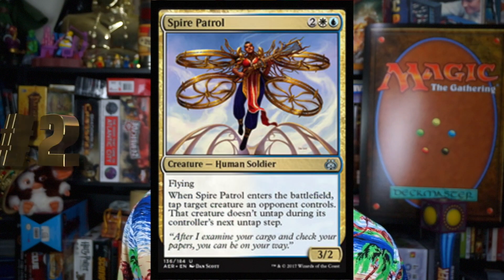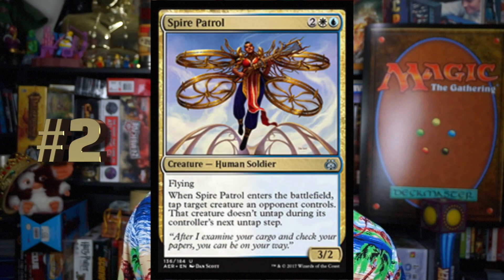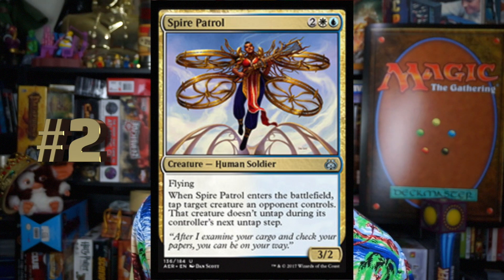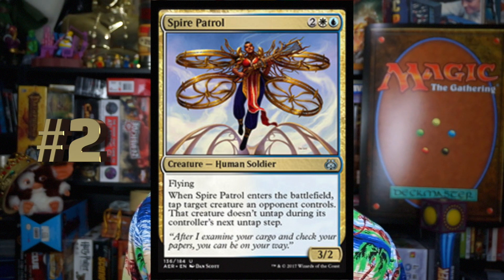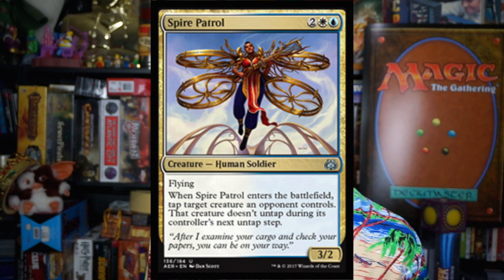Number 2, Spire Patrol. Two white-blue for a 3-2 creature Human Soldier. It has flying. When it enters the battlefield, tap a target creature an opponent controls — that creature doesn't untap during its controller's next untap step. Four mana for a 3-2 flyer, and it just taps down their best creature so they don't get to block or attack with it next turn. Have I mentioned that flyers are good in sealed? They really are. If you're in blue-white, you're probably going blue-white flyers, and you'll splash for this.